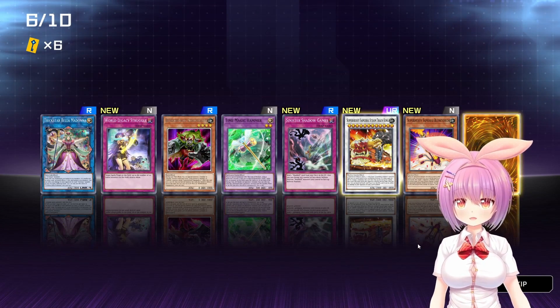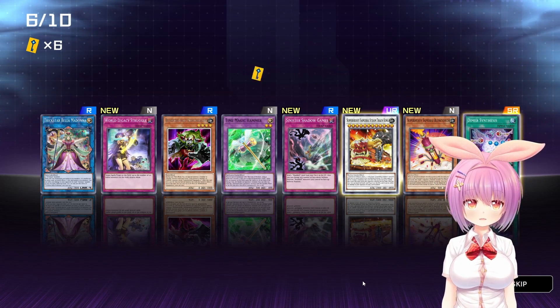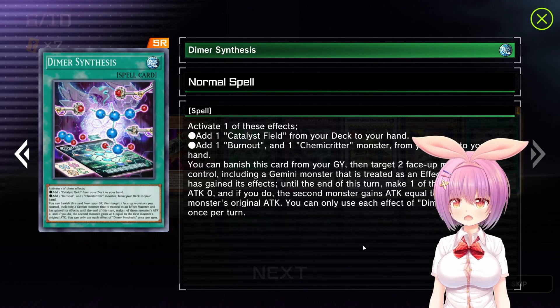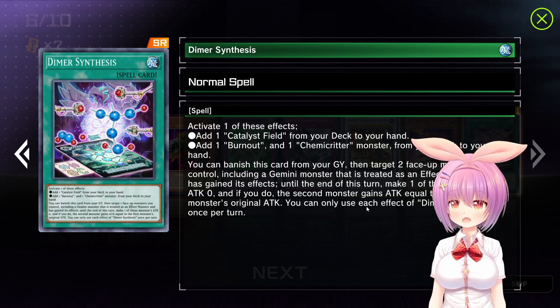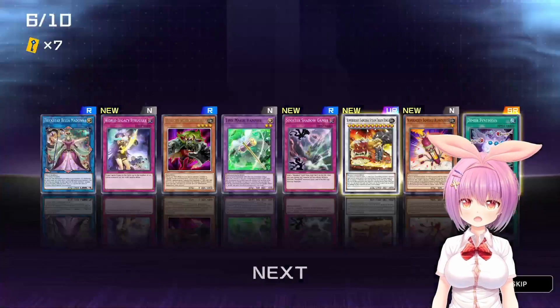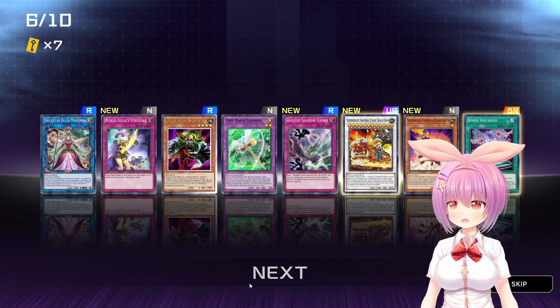Super Heavy Samurai Blow Torch. And Dimmer Synthesis - activate one of these effects: add one Catalyst Field from your deck to your hand, or add one Burnout. Oh, Chemic Critter stuff - okay, that's what this is. I wasn't really sure what archetype that was supposed to be for.